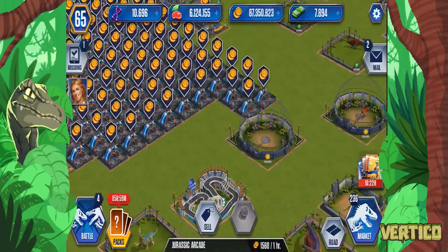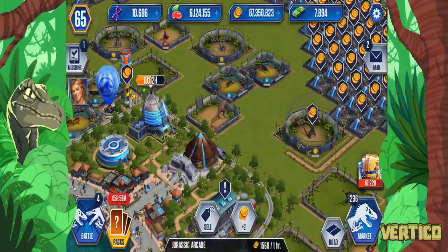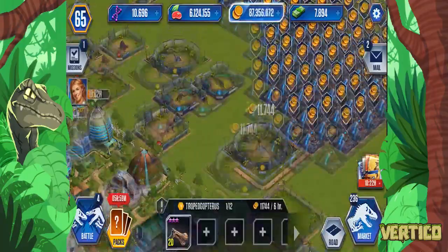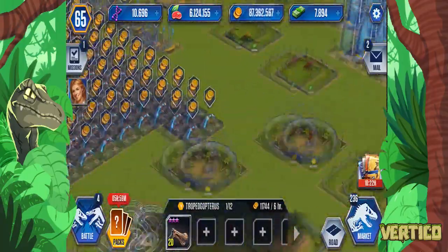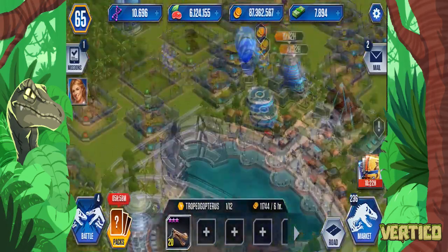As you can see I've got 87 million coins. My plan is to get up to 100 million, then I'm trying to get 100 million food, then I'm also going to be starting to really build more of these sort of areas so that we can get even more coins, so that when the update rolls around it's going to be super easy to level up and get all the new stuff straight away.